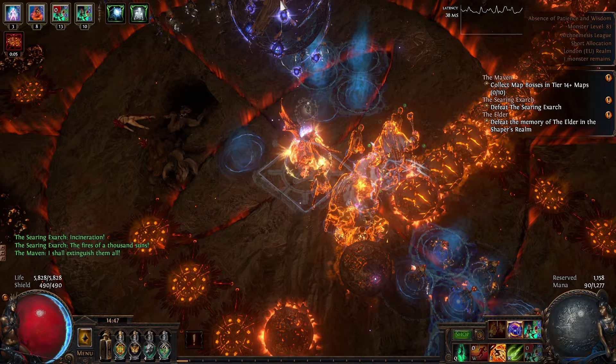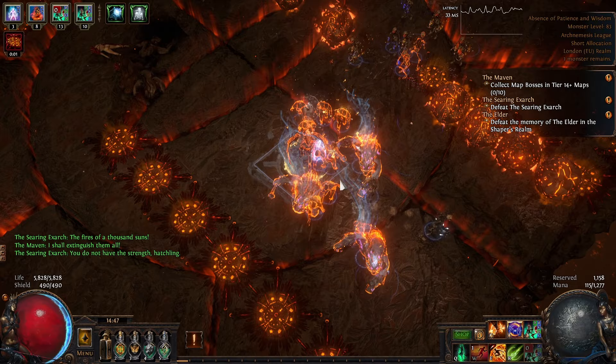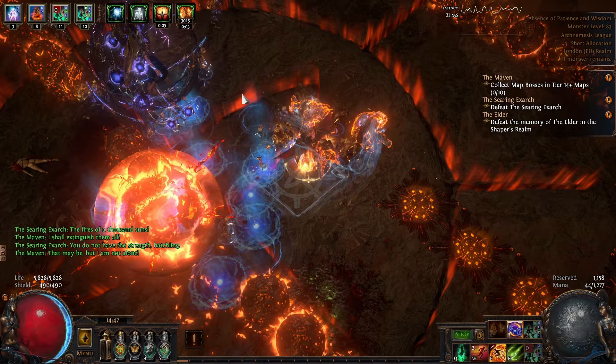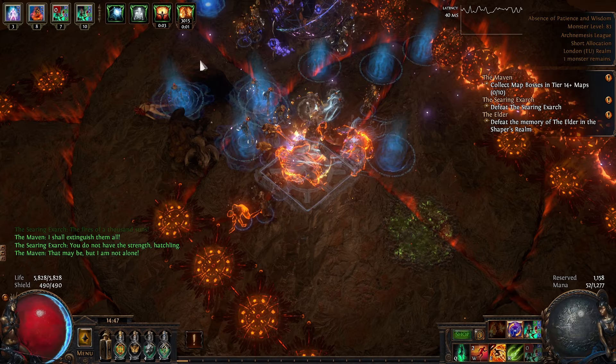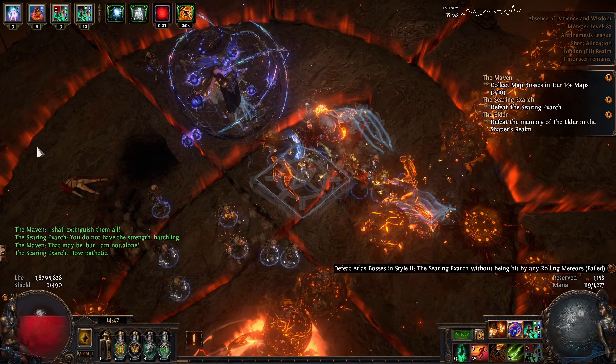Once the boss drops below 50% health, this is where things get really interesting. At this point he will summon rolling meteors from the edges of the arena, all four of them at once, and these will converge towards the player. You will notice that the Maven attempts to clear a path by shooting through them; however, the holes she creates in the meteors are very small, so you will need to run to those holes and pass through them without hitting the balls. The meteors do an awful lot of damage — you will not survive more than a couple of them hitting you. For people playing minions or golems, such as myself, we have a slight advantage in that we can throw our minions in front of us so that they hit the meteors first and make bigger holes in the walls that we can then walk through.